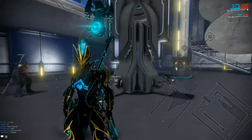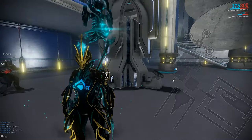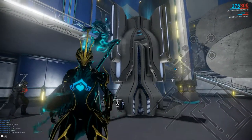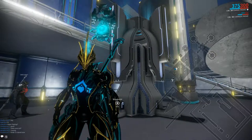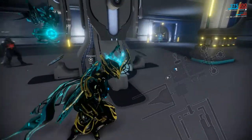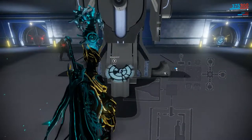You need to have a dojo to trade in, and it has to have a trade terminal, such as the one that I'm standing in front of. It doesn't matter if it's your dojo or somebody else's — you just need to be in one that has a trade terminal. You walk up to one of these panels and hit activate.